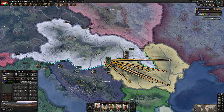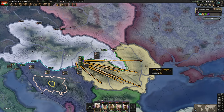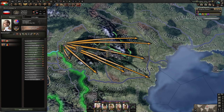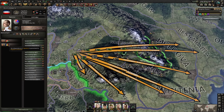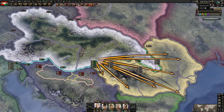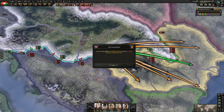We continue onwards. About 145 days until we declare on Yugoslavia and draw in Romania that way. Yes, I know world tension will go over 25% while we're justifying — don't worry about it. We will not have generated more than 10% world tension, which means no other nation is going to be guaranteeing people we're justifying on until we reach that 10% threshold. We will be able to eat Yugoslavia and Romania in one go. Our justification is complete — they did not pick up any guarantees other than the Romanian ones they already had. We just declare war, which will draw in the Romanians — perfectly fine.